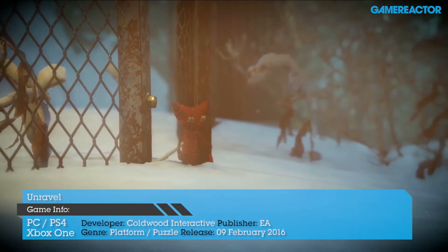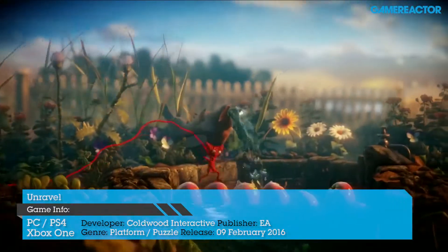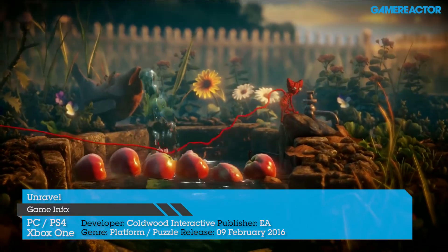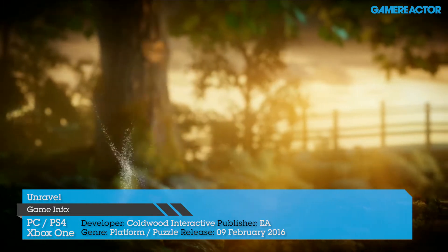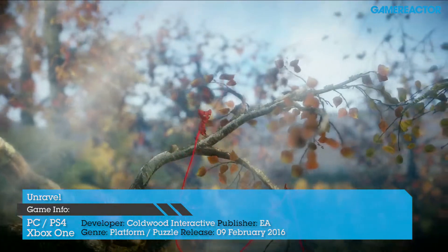Yarny is not your conventional platform hero, but he might just be one of the most adorable. The little critter is made of red yarn and using that yarn he must solve a series of environmental puzzles that take him on a journey through a selection of interesting and challenging locations.